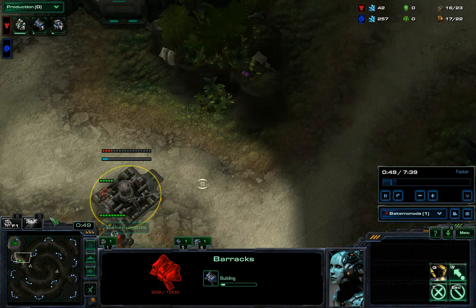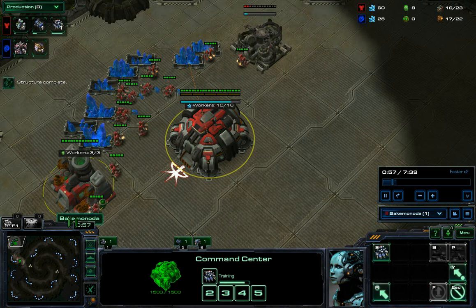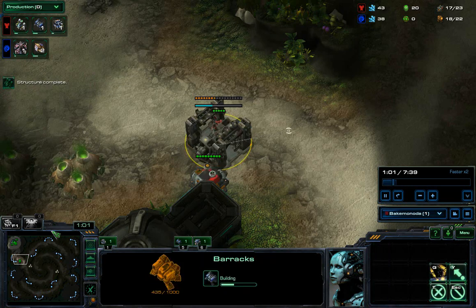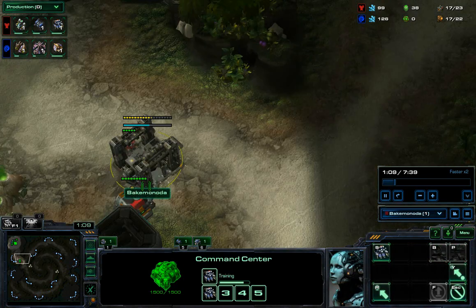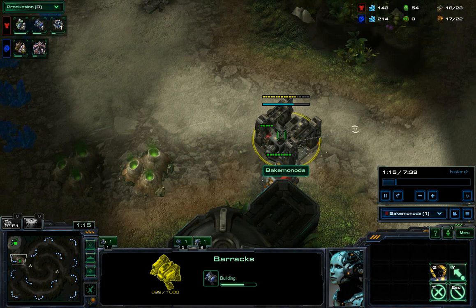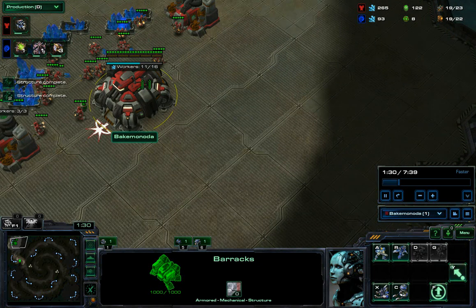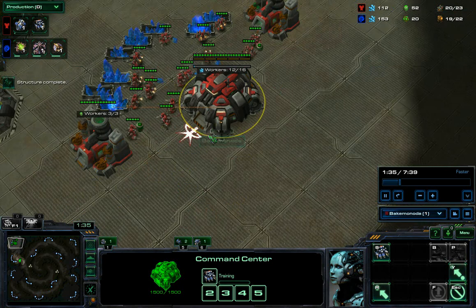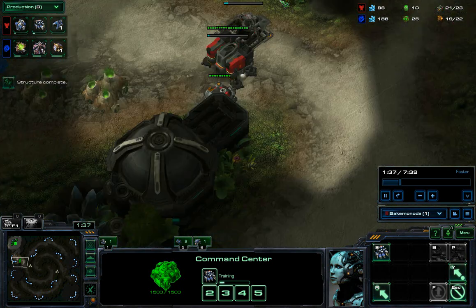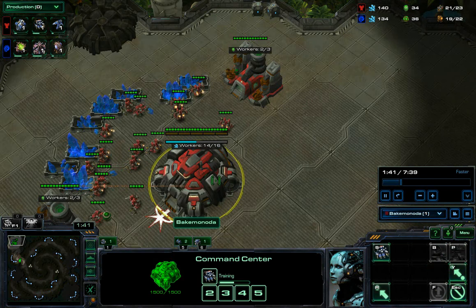Next is your barracks. And then your second gas. Ok, basically once that barracks is complete, you'll get your factory. And then I like to build an extra supply depot here just because getting the Reaper comes out slightly 2 seconds faster.